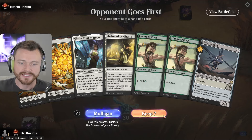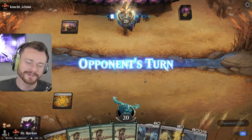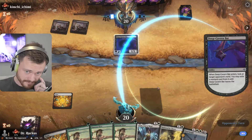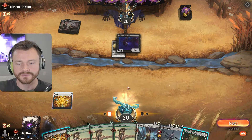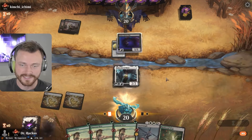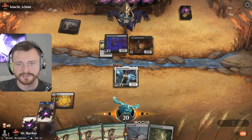On the draw — it's definitely keepable. It would be lovely to have a green land for the one-drop, but Giada and Steel Seraph, it's okay. Bad — take our Giada. Oh, they take Shelter by Ghosts. That's not a bad draw — we don't show them that yet. We are bottlenecked on green, but there's nothing we can really do about it. Play Giada, and then they just remove it immediately. We do have the next land.